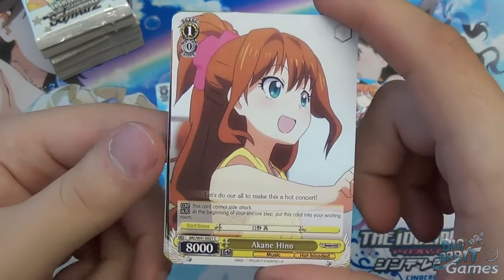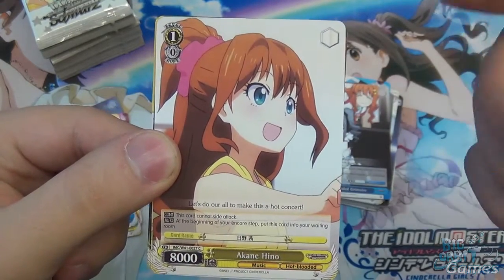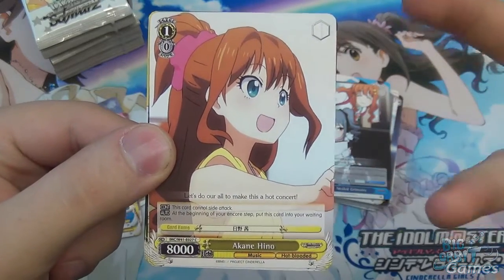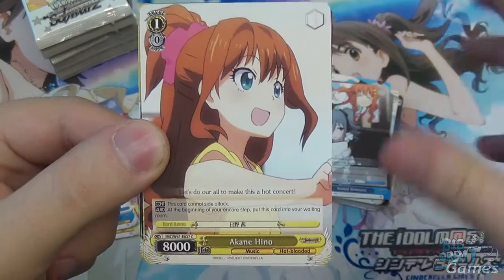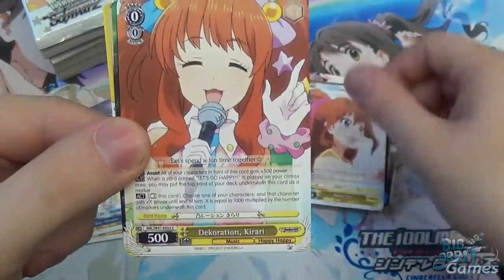You want to be side attacking early game, because you don't want to be dealing too much damage to your opponent — you want to get your levels clocking up so you're powerful, and then swinging in for massive damage later. This is what I like about Weiss Schwartz: there's lots of interesting ways you can play it.